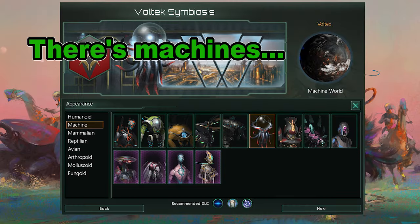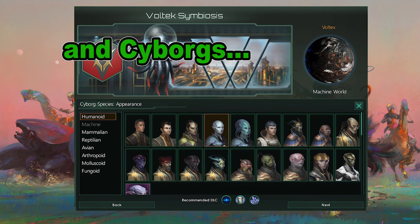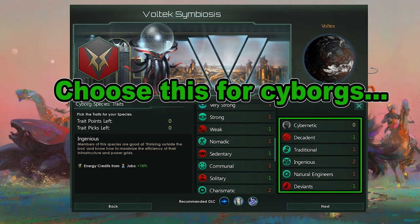There are two different species with this build: Machine and Cyborgs. For your cyborg species, I picked Traditional for even more unity, and Ingenious because machine empires use energy credits a lot for research, unity, ships, and building upkeep. I picked Natural Engineers since I had a point left and Engineering is the best tech type. I picked Decadent and Deviant since they have no effect on this species — Governing Ethics and Happiness are irrelevant to this build.